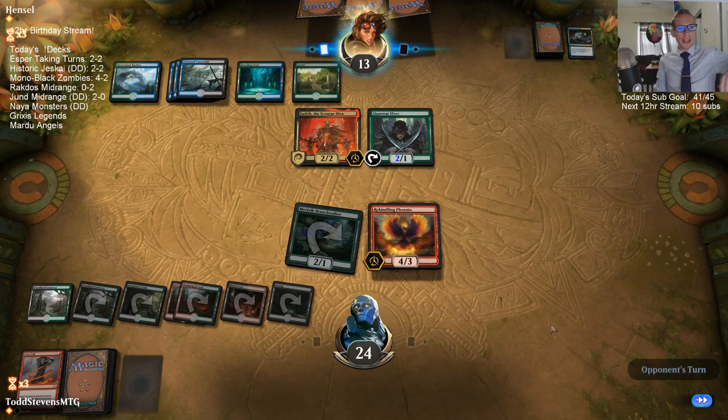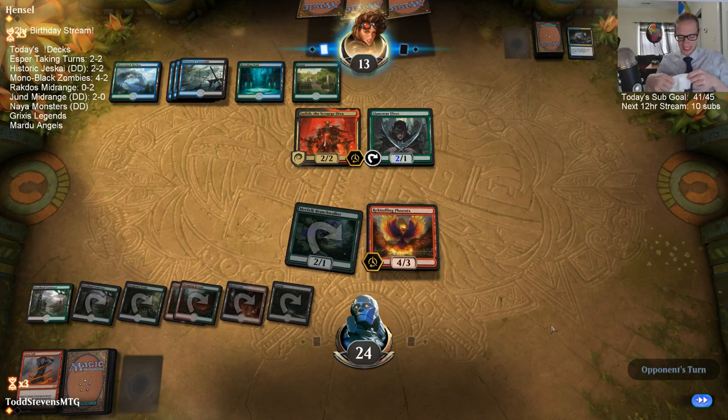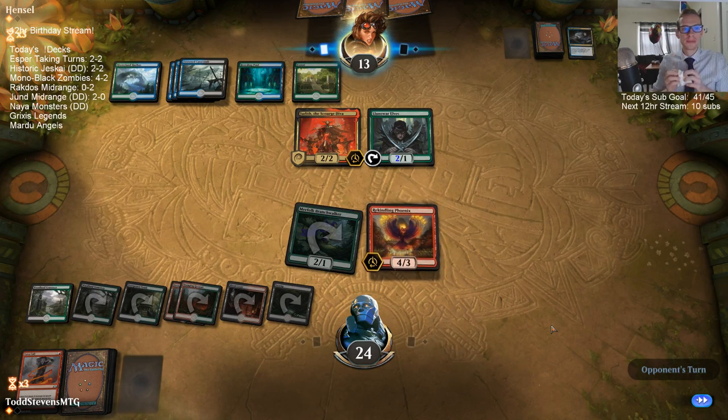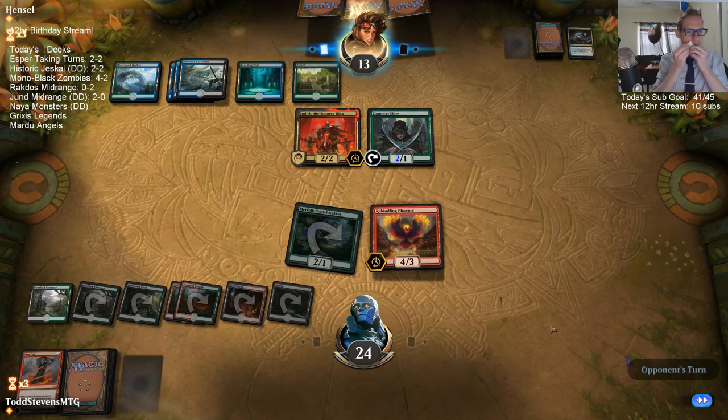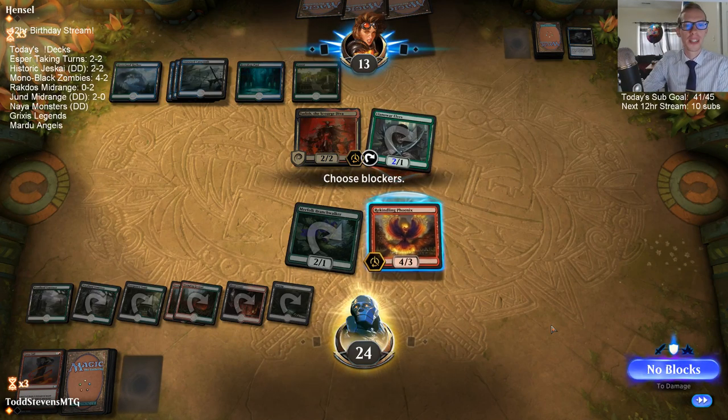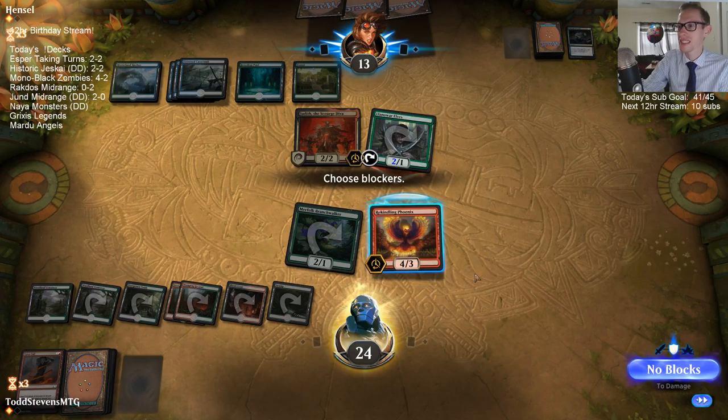He stole a Guttersnipe with Angrath and killed them by negating his own Lava Coil — yeah, that's pretty good. You drew your one copy of Ixalan's Binding against Rats in Singleton.